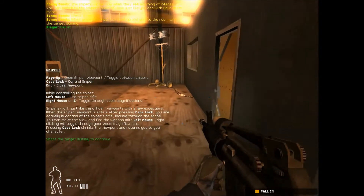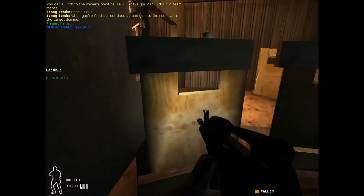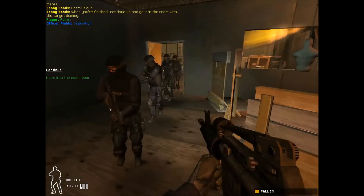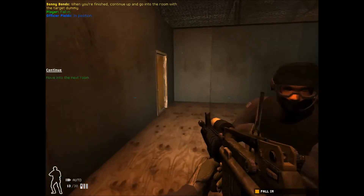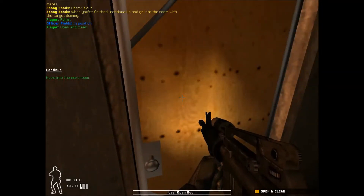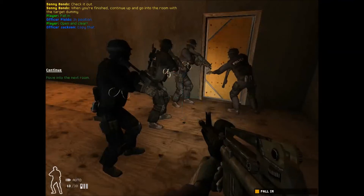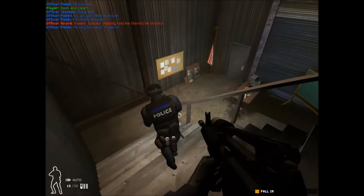When you're finished, continue up and go into the room with the target dummy. Fall in on me. Open and clear. Move when ready. Copy. On it. Moving! Clear so far.